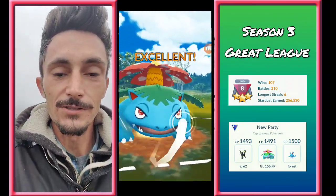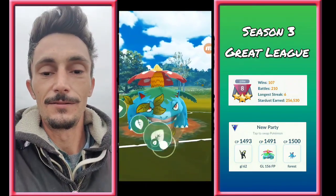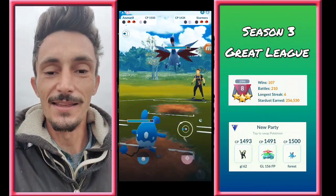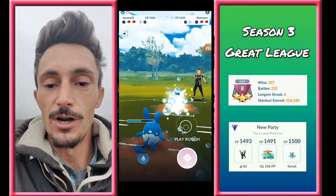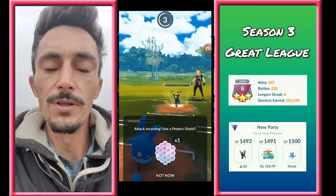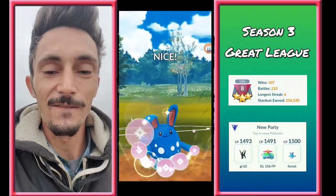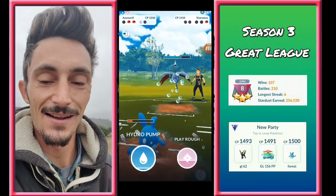Now we got our Venusaur into Gloom. Gloom running Razor Leaf is actually pretty decent. I put a little color treatment on the battles today, so let me know in the comments what you think — I think they look pretty cinematic. We're going to throw this Frenzy Plant and finish it off right there. In comes Skarmory, and we're going to bring in Azumarill. Azumarill is doing some nice damage with these bubbles and then the Hydro Pump. He switches out right away and we catch that switch and decide to farm down on the Umbreon — nice try, opponent, but that's not going to work this time.